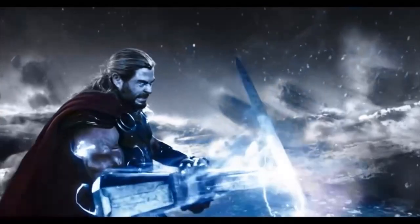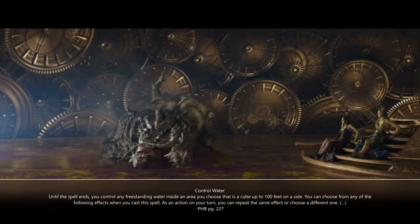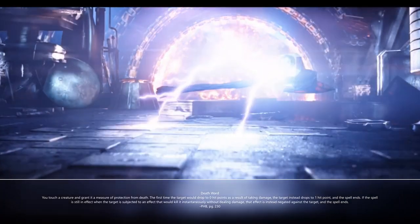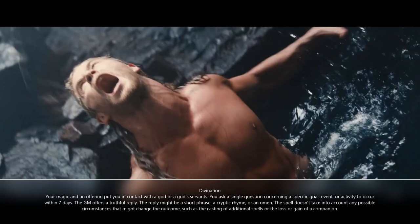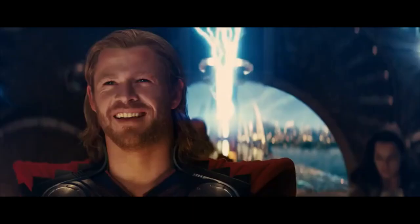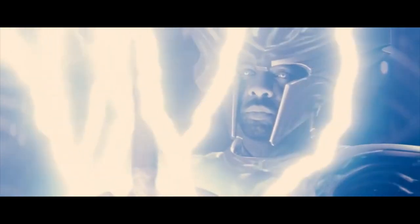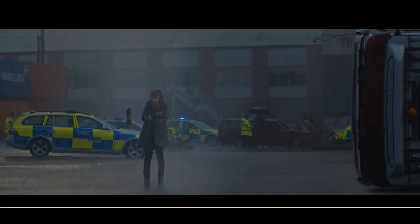For level 4 Cleric spells: Banishment is a cool pickup — use Stormbreaker to summon the Bifrost and send a creature to another plane. Death Ward works well with a character that is nearly impossible to kill. Divination fits because Thor has done some divining — in Age of Ultron he used Heimdall as a conduit to see the unseeable. Ice Storm is auto-prepped but not a great spell, so don't bother casting it.